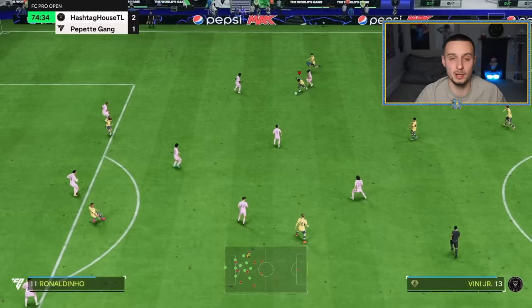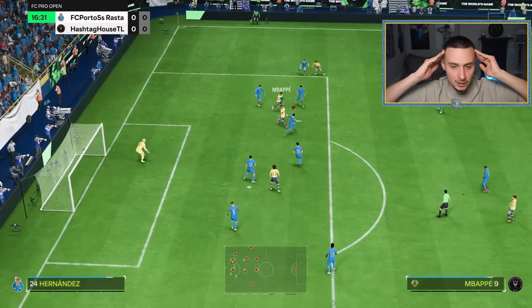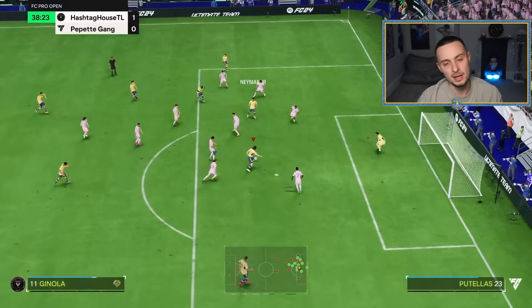The next way to score one-on-ones is waiting for the goalkeeper to move. This one has no inputs — it's as simple as just waiting. All you need to do is use your brain. You see here I have the ball with Neymar, I play it into Ginola and I have a one-on-one. I know my opposition is going to move his goalkeeper — I'm waiting on it. I can see that he moves into the near post, so I've waited enough time and I just shoot across goal because I've basically got an open goal.